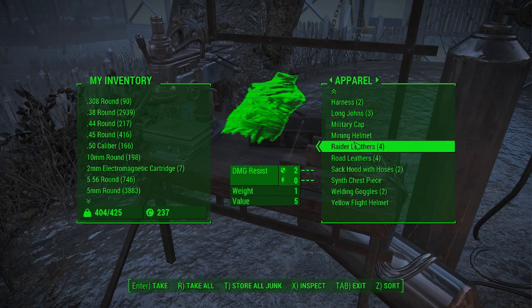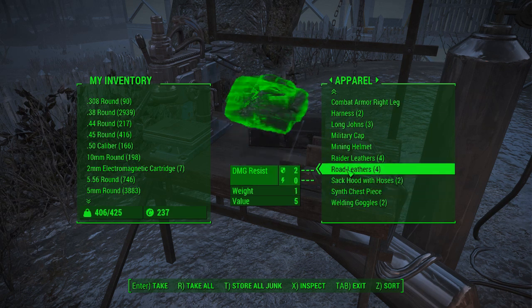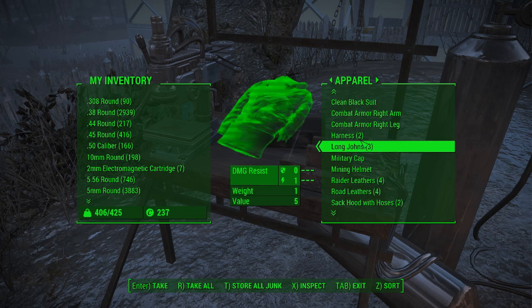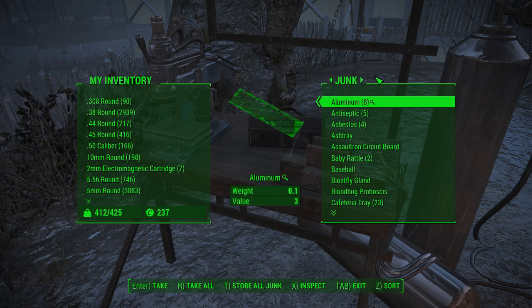If you leave the settlement during the quest you will fail the quest. If you want to go back and get some stuff — no, don't. You've got to have the stuff with you. I came here and obviously didn't have all the stuff with me, so let's get this party started.